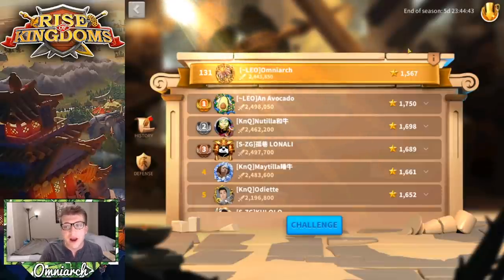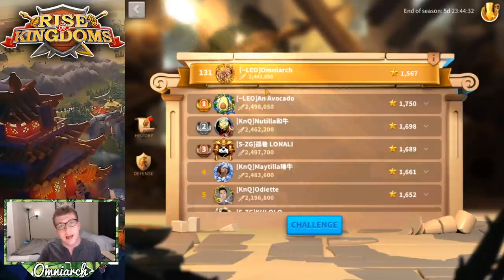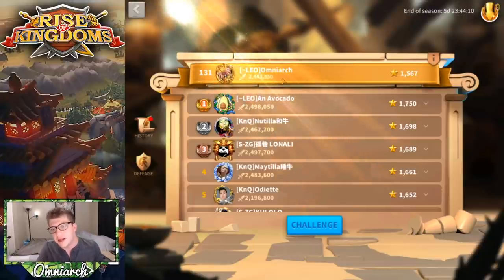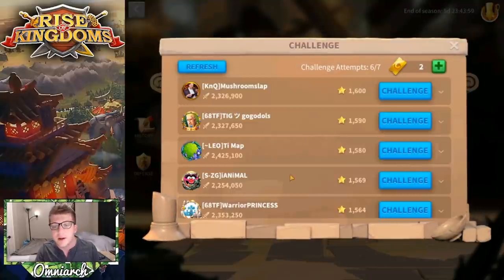Your ranking is shown on the right, measured in stars, and you also have a battle ranking with a sword icon. This gives you a general idea of how strong your army compositions are compared to other players. The battle stat is pretty accurate — if you fight somebody significantly higher than you, you have very little chance of winning, and if you fight someone much lower, you have a very good chance of winning.